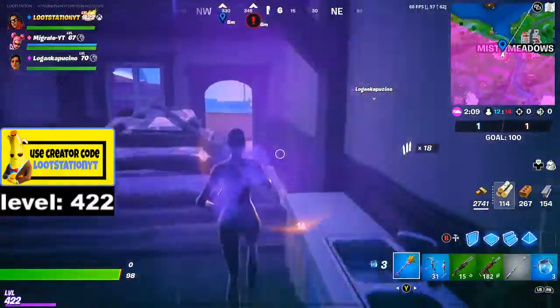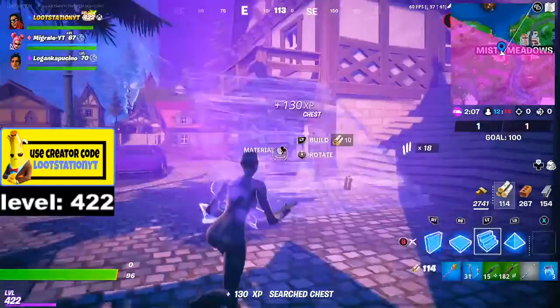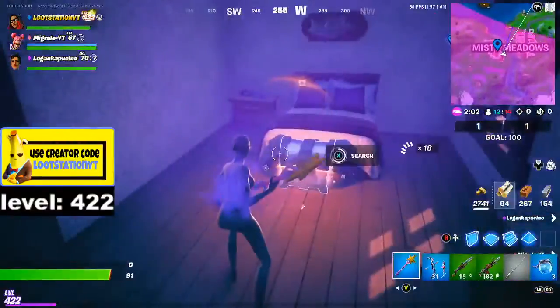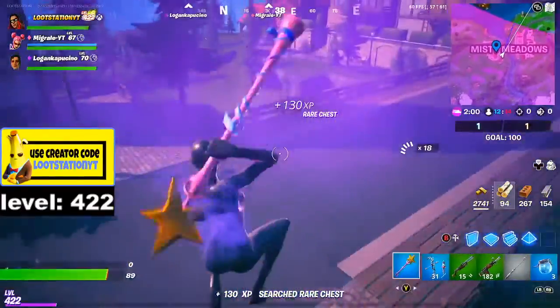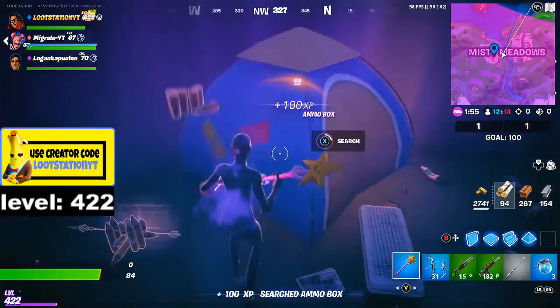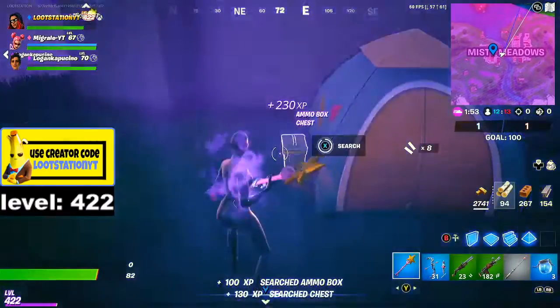There's a cone here and this chest — come up here. There's a cone here and I'm down here: ammo box, chest, another ammo box.